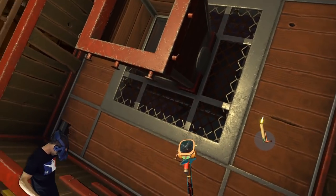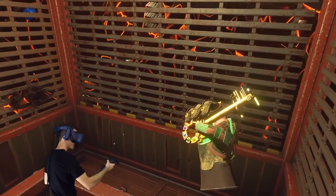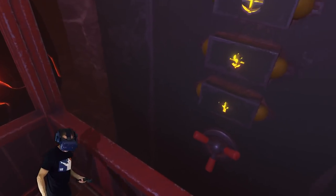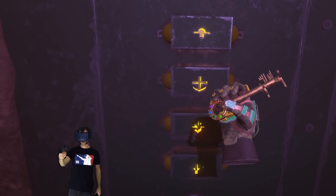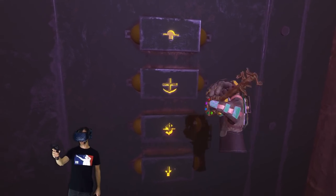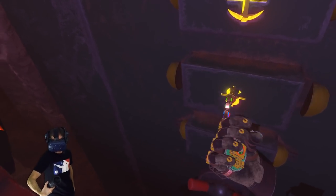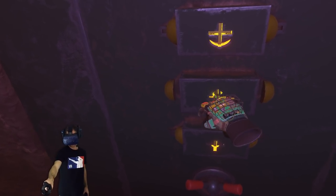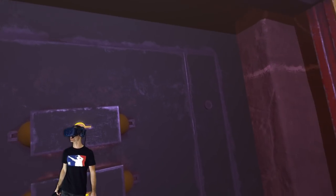Now we're in business! Got the key in my hand - look at this thing, this is a cool looking key! Oh - this is what I'm saying! Look at this - oh this is really cool! I don't know what to do with it though. Let's put it in. Oh yes - turn it! I can't turn it - I need to get the other keys.